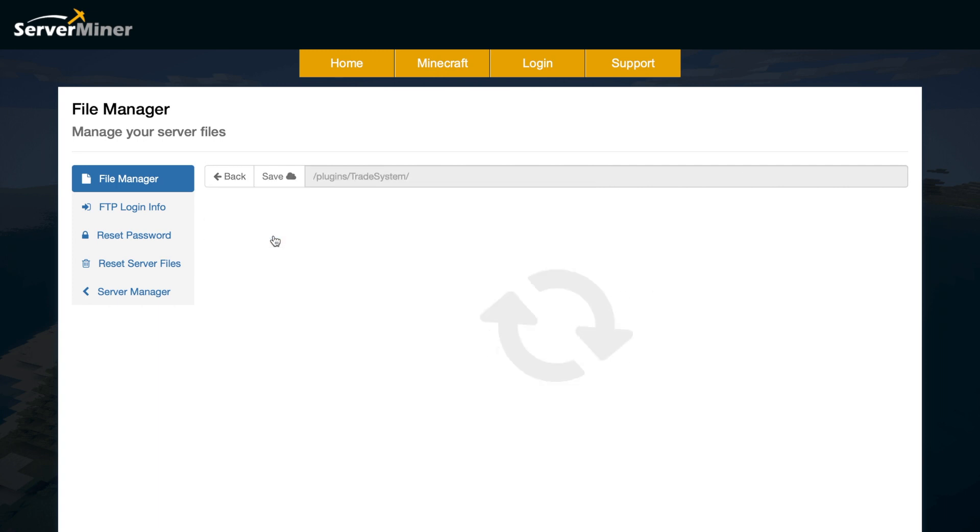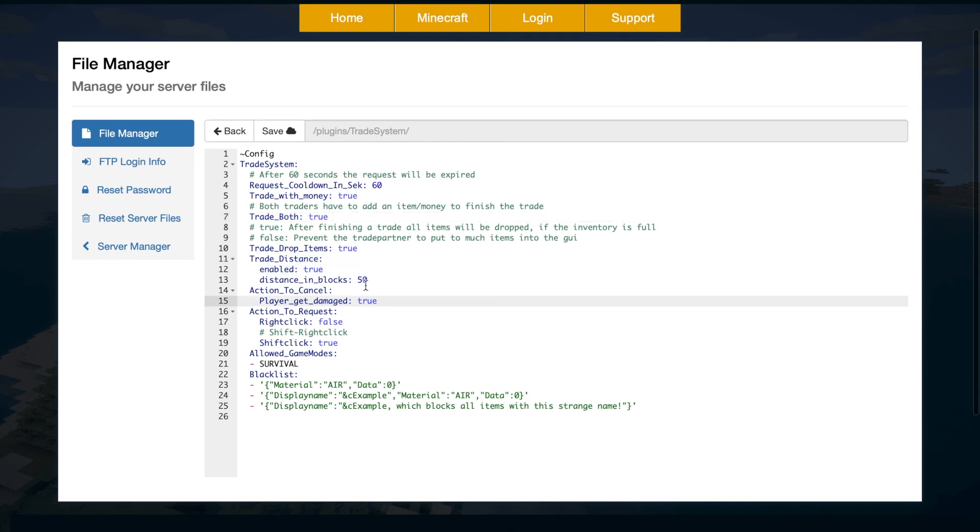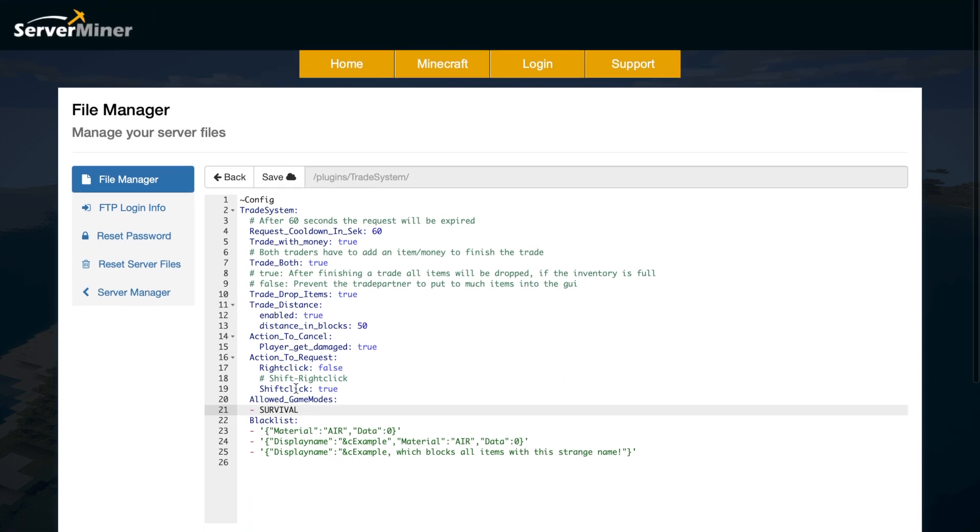Then we can go back and go into config.yml. There are a few things in here we can change. There's the trade system request timeout — a request will be deleted after 60 seconds. Do you want people to be able to trade with money? Do you want trade both enabled — so if people have a full inventory, will items be dropped on the ground for others to possibly steal? Do you want a trade distance enabled, so you have to be within 50 blocks? Do you want trades cancelled if players get damaged? Do you want right-click to request a trade? And allow game mode — survival only is a pretty good idea. Down at the bottom you have a blacklist, so you can prevent items like bedrock and lava from being traded.